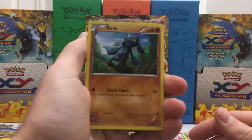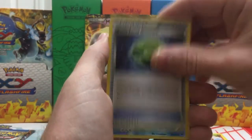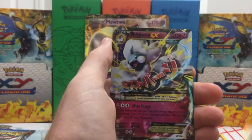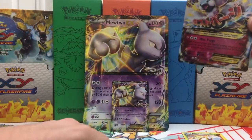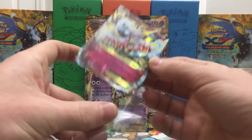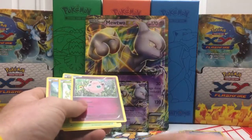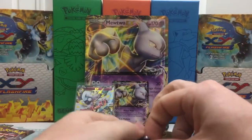We are on to Fates Collide. We have a Reolu, Carbink, Deerling, Snivy, Jigglypuff, Helix Fossil, Omanyte, and a Dewgong Reverse. I must have messed the pack trick up. We have a Pokemon Fan Club, and our Rare is a Mega Altaria EX — so we got our Ultra Rare. Not sure why, but I feel like I did the card trick and maybe messed it up. Either way, we have the Mega Altaria EX, and then moving on to Breakpoint.